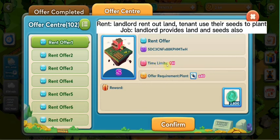We have a rent offer and the job offer. For the rent offer, the landlord will give you the land to plant. For the job offer, the landlord will give you the land and the seed also.